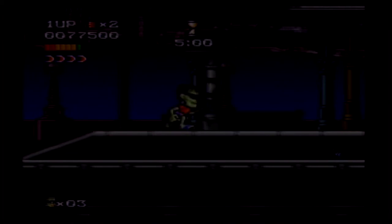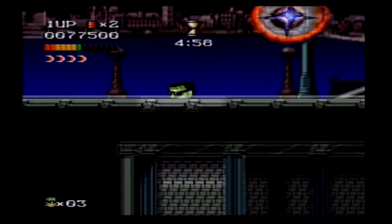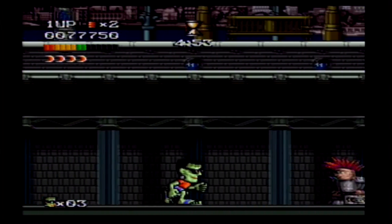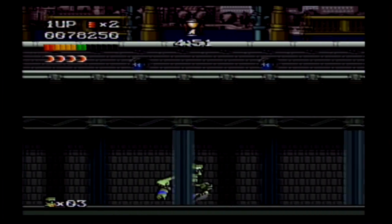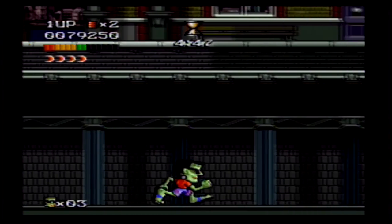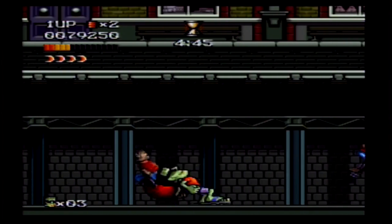I'm guessing there wasn't any plot for this game, because as far as I could tell, I looked on Wikipedia, and the only thing I could find was a short one-sentence line that says Frankenstein's monster is on a mission to collect scattered body parts of his girlfriend. How are you even supposed to know that when you're playing this game?